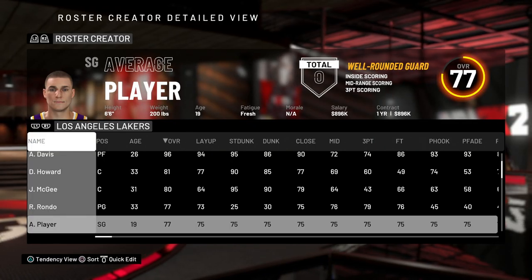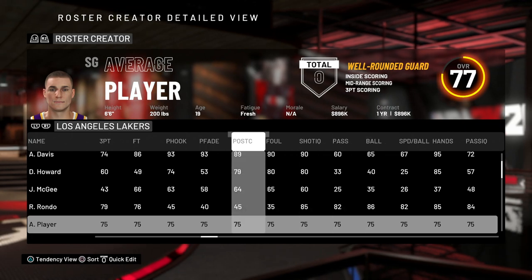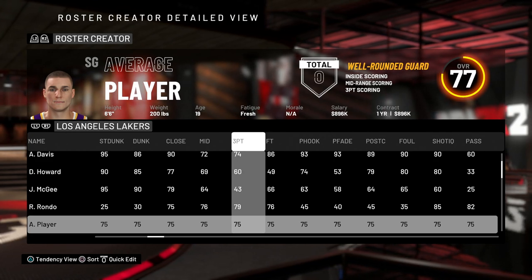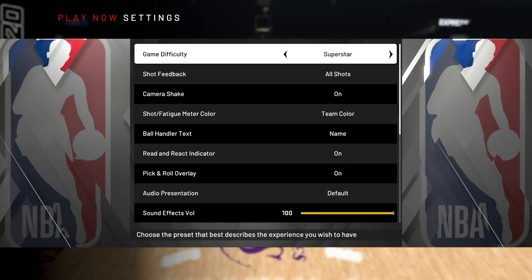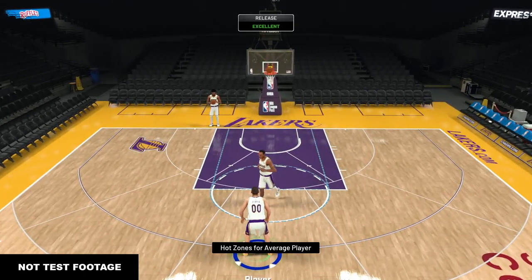As you can see here, we have a created player with very average stats all across the board. We don't really care about any of these stats — the only one we're worried about is shooting. This player has a 75 three-point rating, no badges, and no hot zones. This test was done on superstar difficulty, and I decided to take 100 shots from the corner as well as 100 shots from the top of the key.